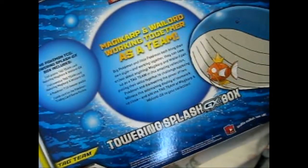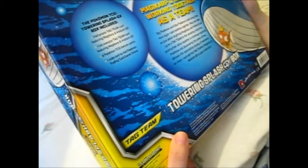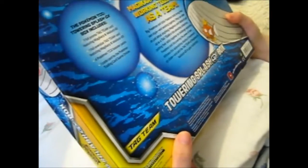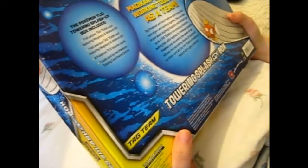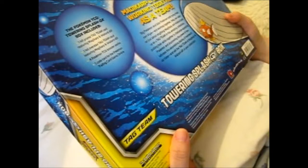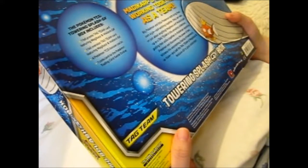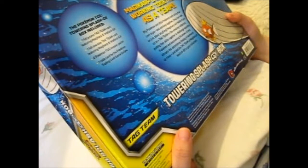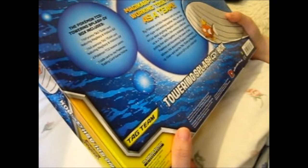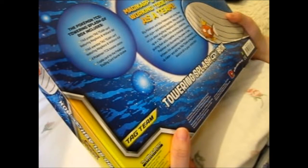So this is the back — Magikarp and Wailord, working together as a team. Big Pokemon and little Pokemon both bring their own style. And working together, they can take on just about anything. Magikarp and Wailord pair up as a tag team in this amazing collection, putting their skills together to challenge opposing Pokemon and discovering the power of two.